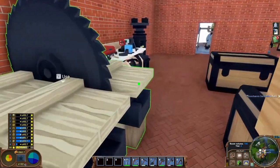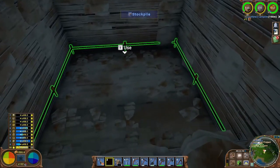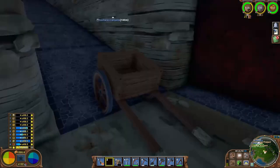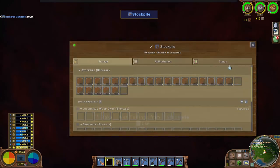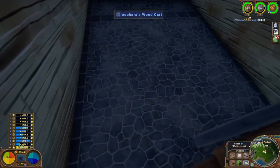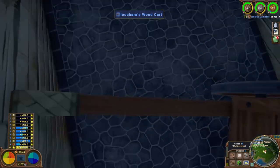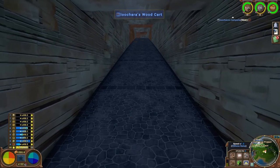I got an extra stockpile down here for tailings, all ready to go, which is good — because this one is almost full. As soon as I start smelting again it will be full. So let's take this up and mine some iron on our way back up.